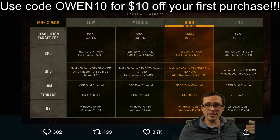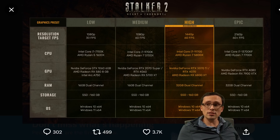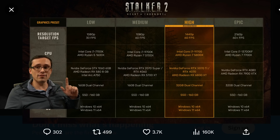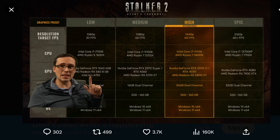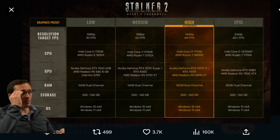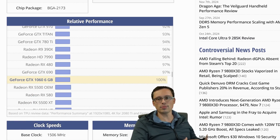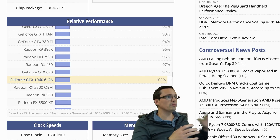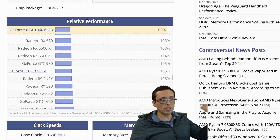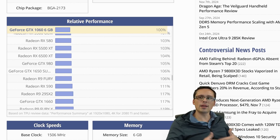But what if you're looking at something other than the 1080p medium 60fps numbers? If you just want to play the game, you're going to need at least a GTX 1060, an RX 580, or an Intel ARC A750. If your GPU isn't one of the ones listed on the system requirements chart, I'd recommend the relative performance chart at TechPowerUp to get a good idea — click on the GPU they're talking about and scroll to find yours, and it'll give you a percentage difference.